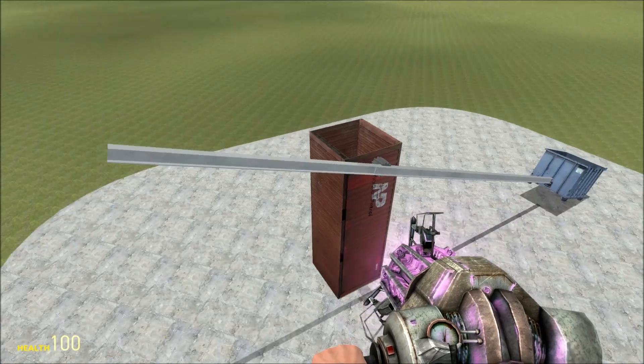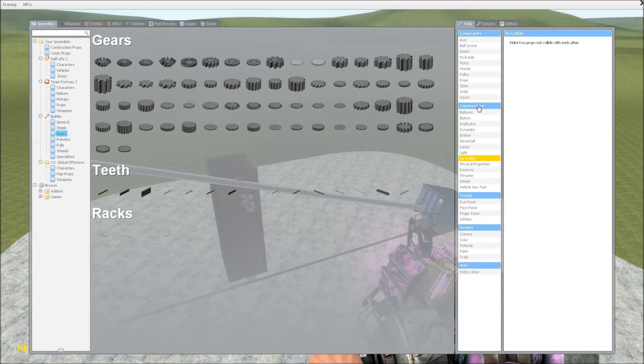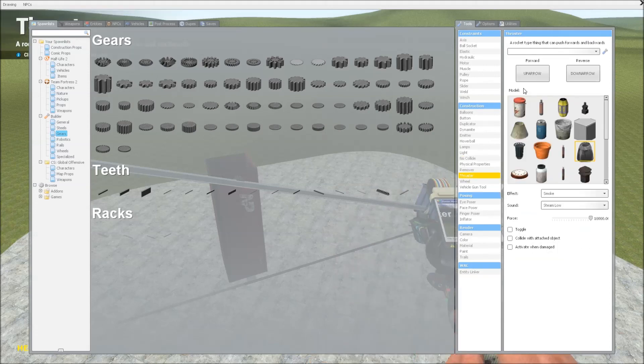Now we're just going to get some thrusters. This is actually a fairly basic design, so you can change this — make it prettier and stuff if you want. I don't want smoke, no effects.